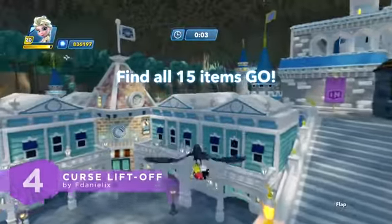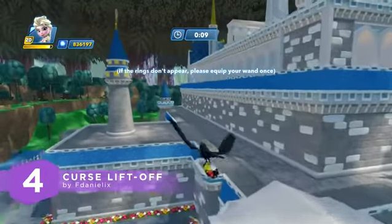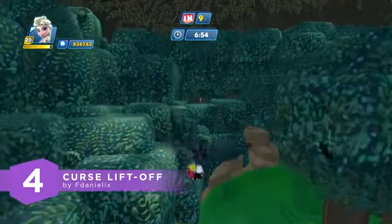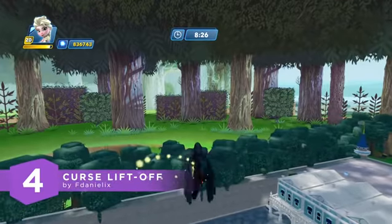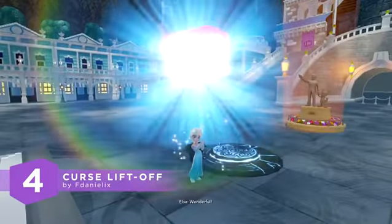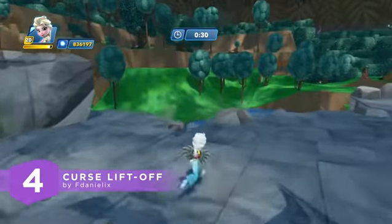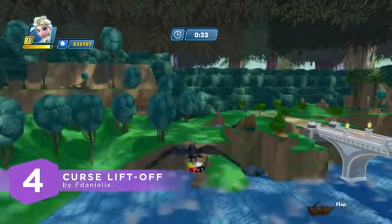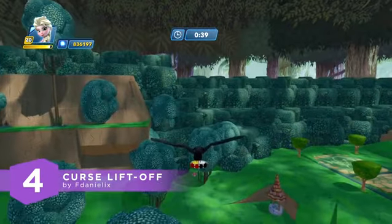Number 4 brings back a toy from 1.0 and puts an interesting spin on it. This is Curse Liftoff by FDaniel Ix. Maleficent has put a curse on you with a spell that turns you into a crow. Fly around the castle and surrounding forests and collect ingredients to cure the spell. How fast can you do it? You also have to fly through all of the pixie dust rings in order to cure yourself. And you can get a free churro! Once you've got all of the ingredients, you're free — but then you realize that flying was always your childhood dream. This was a really cool toy box, and kudos for bringing back the crow wing pack. Not many people would think to look back at all of the old 1.0 toys and create new creations. Congratulations, awesome job FDaniel Ix.